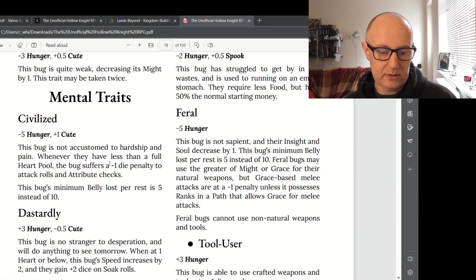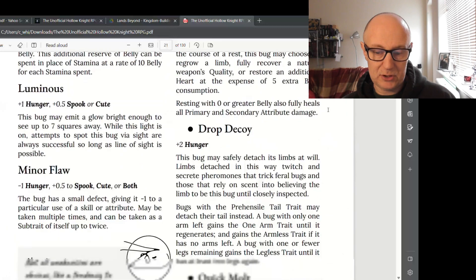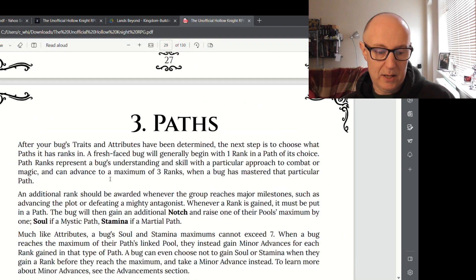There are also Mental traits, so you've got physical, mental, physiological, and Alien Body categories. There's just absolutely so many things. Movement traits, Natural Defense traits — there's a huge variety.